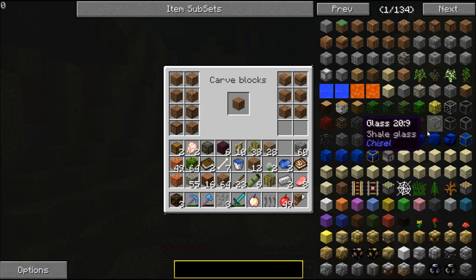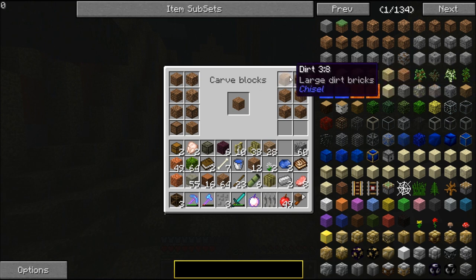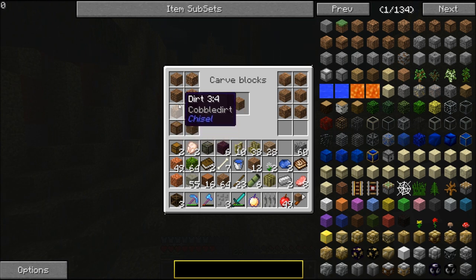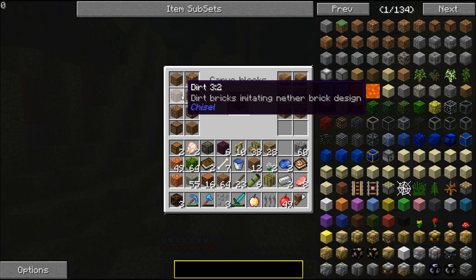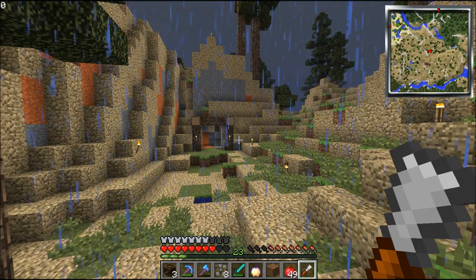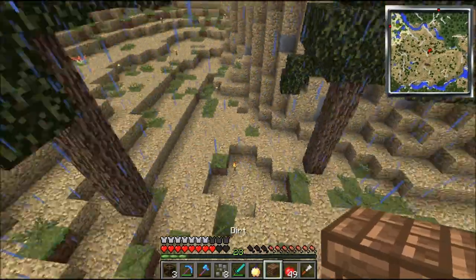You can just do everything with a chisel. The dirt is really cool too — you can make it look like cracked drought dirt. Yeah, you can actually make dirt look nice. Reinforced dirt. Creepers — don't go near the creepers.